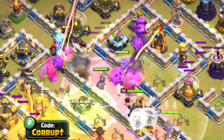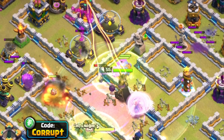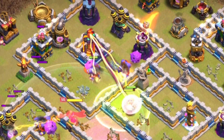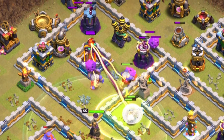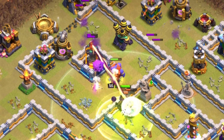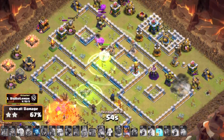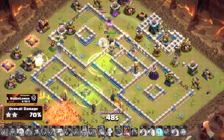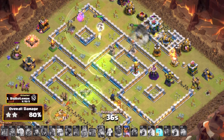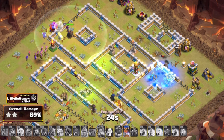You also have your Royal Champion, and that's going to be used a little bit later on the back end. The idea is very simple — you are funneling and then charging your way through the base with the Super Bowlers. It doesn't matter if there are Multis or Singles; Super Bowlers are insanely strong here. The Royal Champion will have enough once you save her for the back end, and having any spells left over like the Freeze spells can help her, or you can use them on the Super Bowlers to help get through many more defenses. You can easily get a 3-star with the Super Bowler Smash.